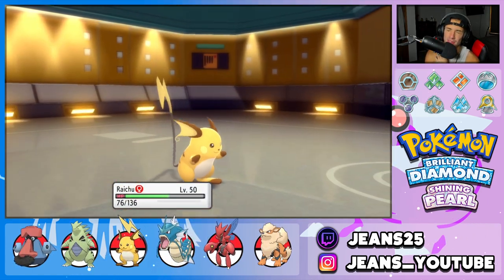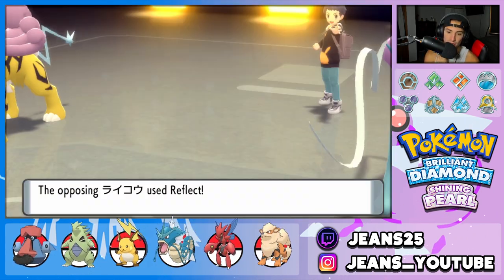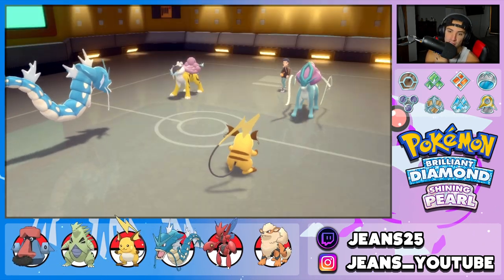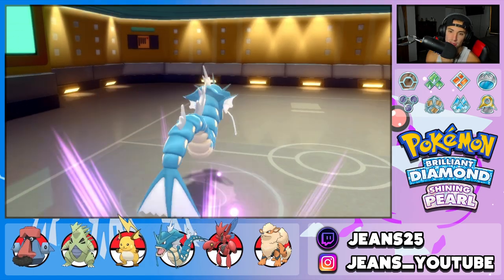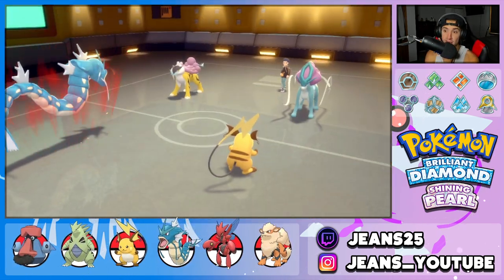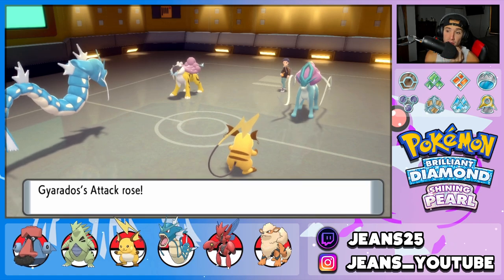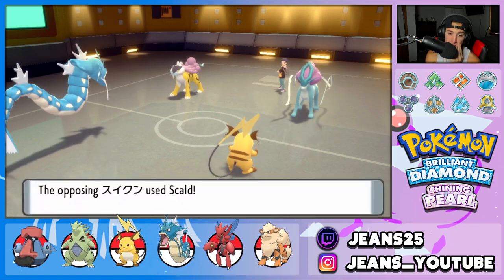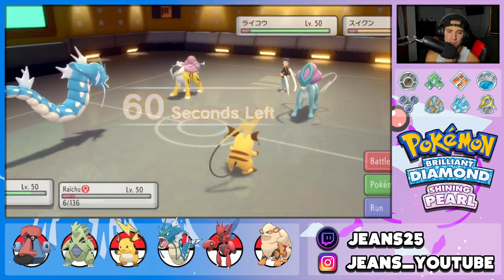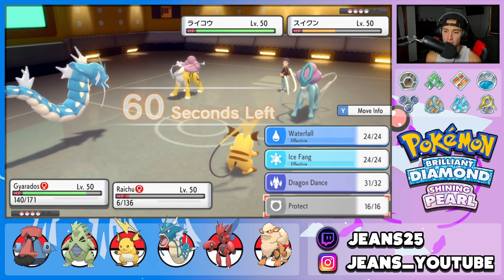I'm going to predict the Thunderbolt and hard swap into my Raichu, then try to set up a Dragon Dance. We're playing some good swap game here. He ends up going for Aurora Beam instead. He sets up Reflect that turn — we get Raichu out, which isn't too bad. Gyarados is going to Dragon Dance. I think I just Brick Break it now — that's actually fine that I brought out Raichu with the screens. He goes for a Scald into Raichu and we eat it. Thank God he didn't get the burn.